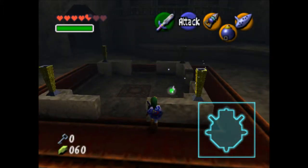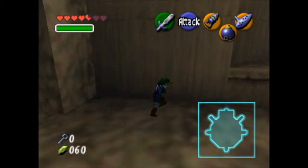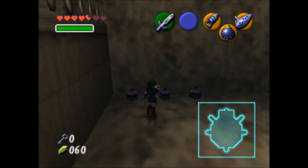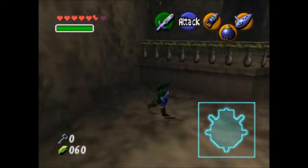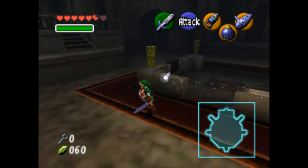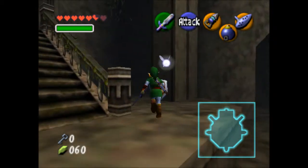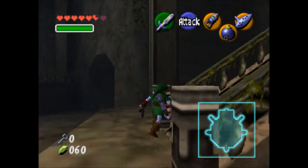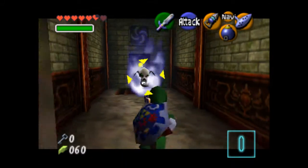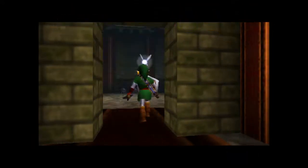So episode two of this dungeon and we haven't made any progress. Well, you got a little bit further, but you gotta stop because you need another key. That's progress. Can't go through that door — I can only go through the left and other left doors. I was just checking if you can mess up the forest temple. I hope not.